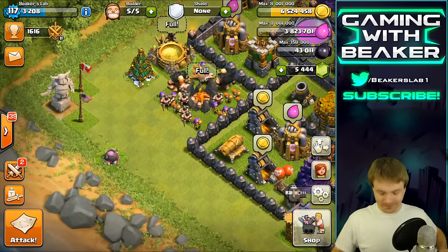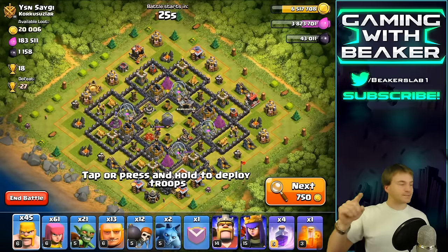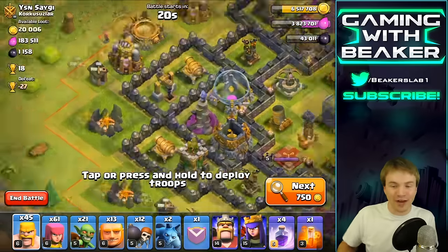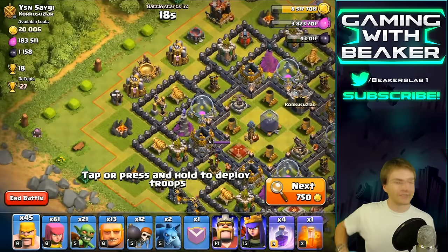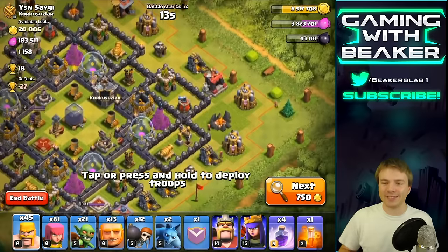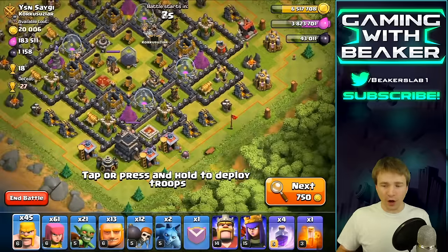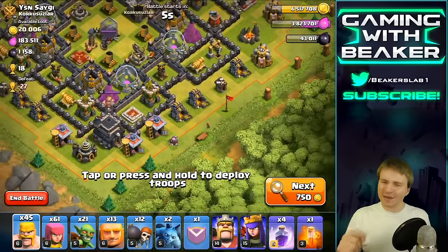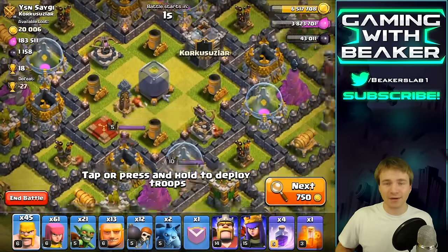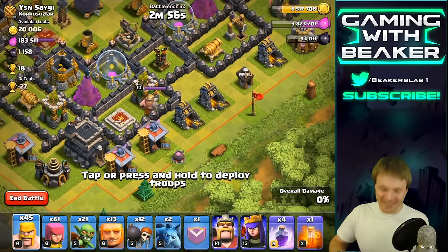Alright guys, I kind of like this one right here — check it out, cauldron right here. Oh he has one over here too. Which way do I want to start from? This is totally gonna work, I can see it right now. I would lure that clan castle but that would be against the rules, so I'm just gonna go from right over here. Homie seems like the type of guy who has Teslas on this town hall — or maybe not, because he's got them right there.